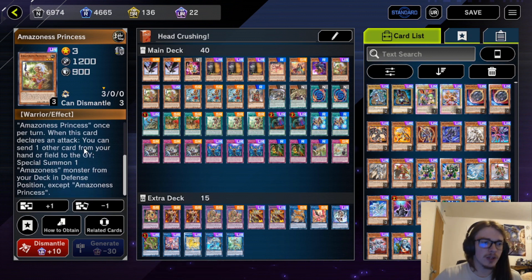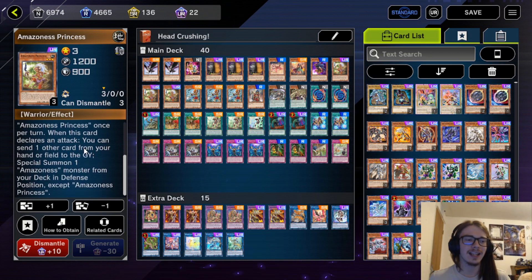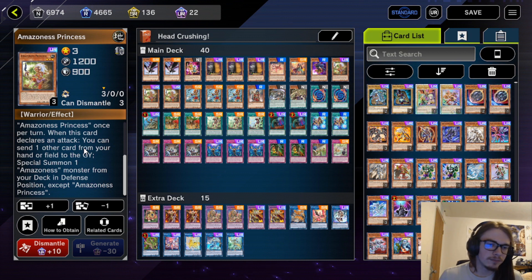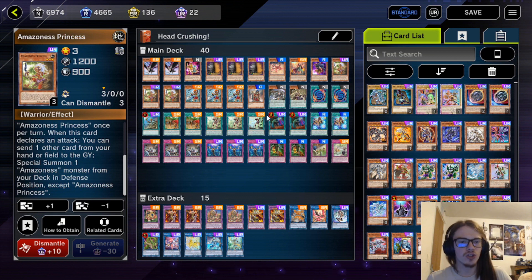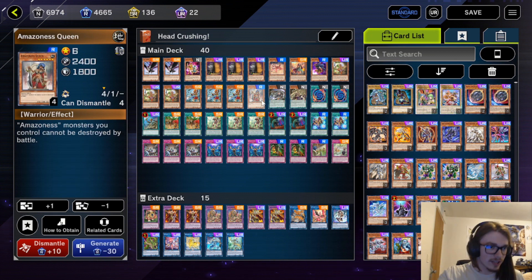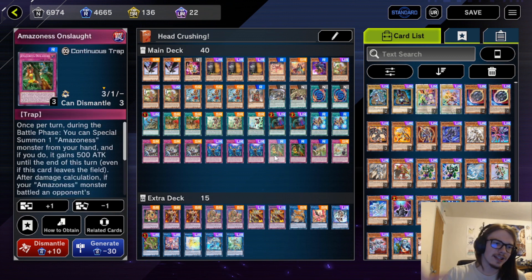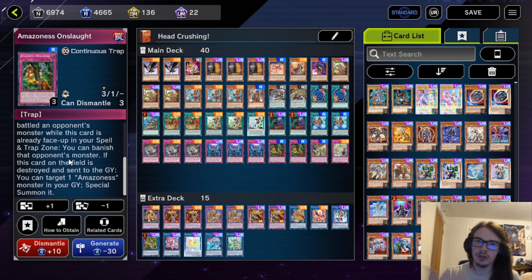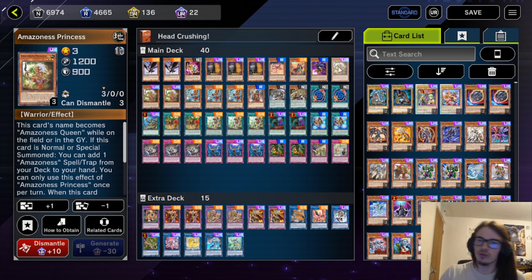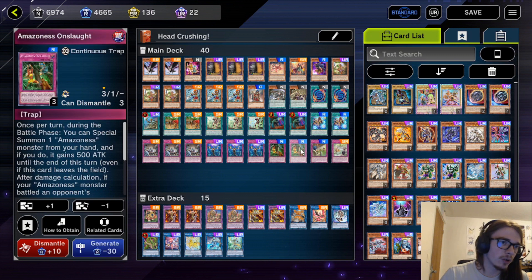If Princess declares an attack, it can special summon a monster from the deck in defense position just by sending a card to the graveyard from your hand or field. This gives you access to the actual Queen, which just says Amazonas monsters can't be destroyed by battle — very good. This overall facilitates the strategy of utilizing things like Onslaught, which can special summon a monster during the battle phase, and if your monster battles, you banish the opponent's monster. So just running into things is a way to clear them with Onslaught.